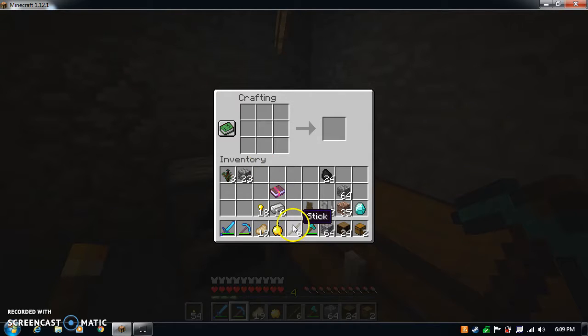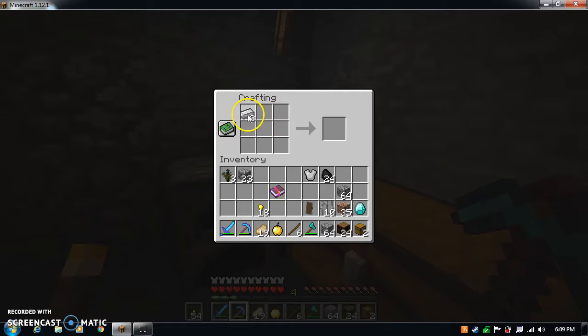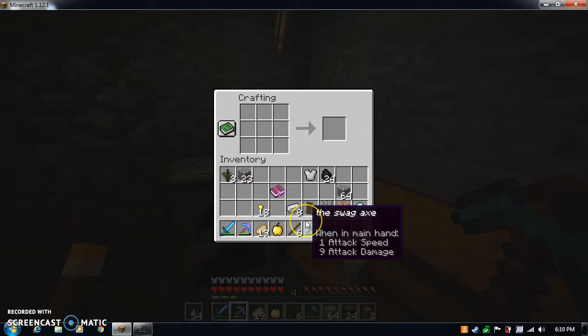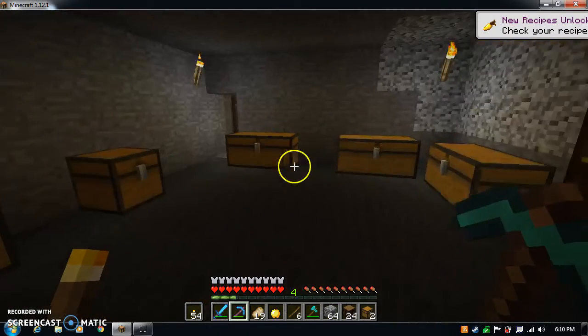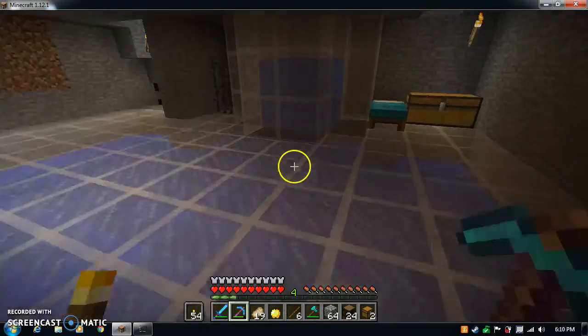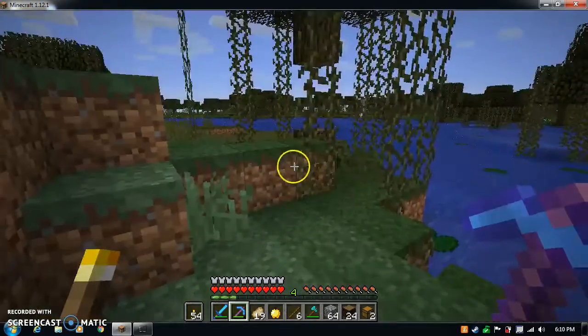I guess we can craft some armor. Actually, we're just gonna have an iron chest plate for now, but I want to save it just in case any of my tools break — worst comes to worst I'll craft it. Oh that's right, a door. I forget how to craft a door, but I'll probably do that later on when I find out the recipes.